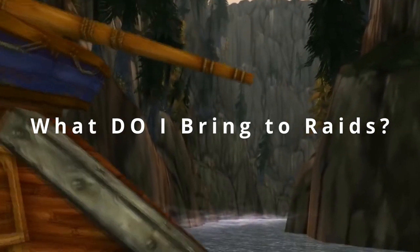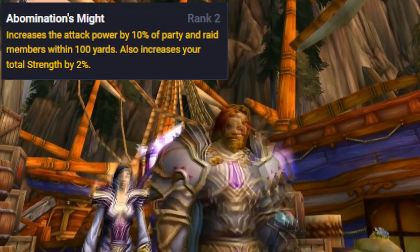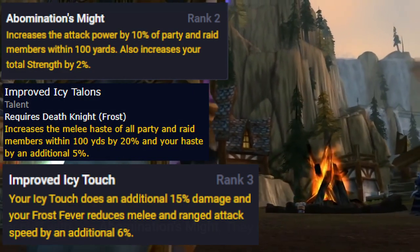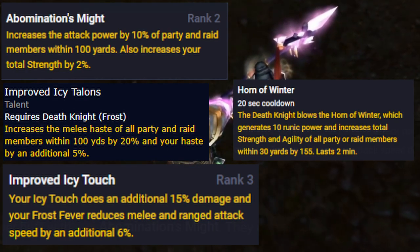First, what does a Death Knight bring to the raid? They can bring four things: Abomination's Might, which is 10% attack power; Improved Icy Talons, 20% haste; Improved Icy Touch, a 6% debuff to attack speed; and Horn of Winter, which is a strength and agility buff.